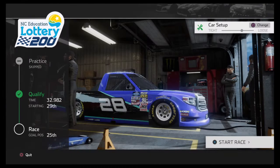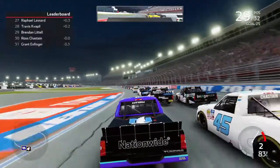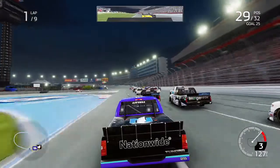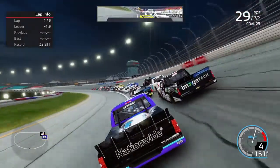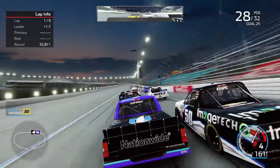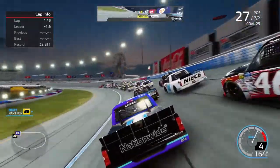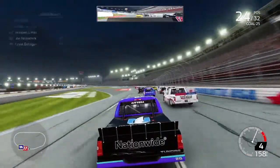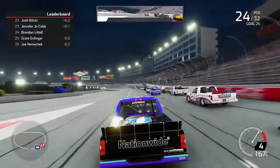Some people dropped to the back so let's get it going. Ross Chastain's back here - interesting. Green flag is out, Grant Endfinger's back here too. It's only nine laps so we're not going to have to pit - just gonna have to move up the best we can. We get a big run and take advantage of that. Endfinger's going to go with me, give me some draft help down on the bottom lane. We make the pass on Spencer Boyd and Joe Nemechek as well - up to 24th already.